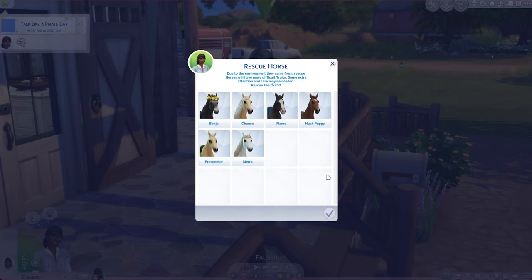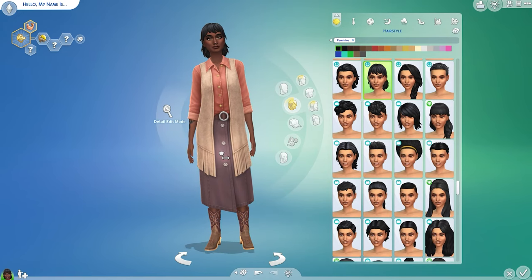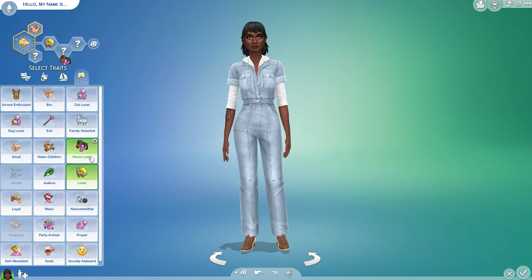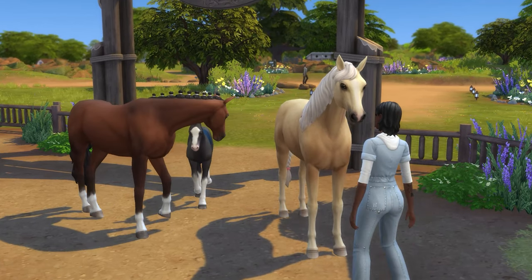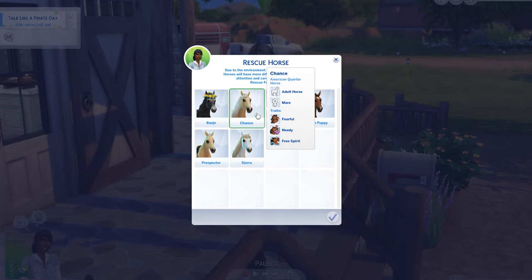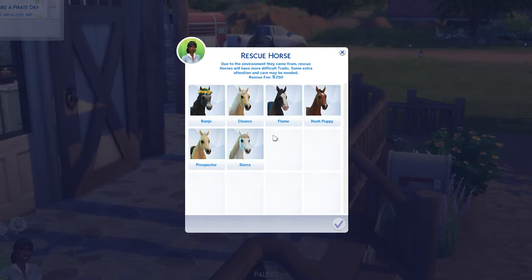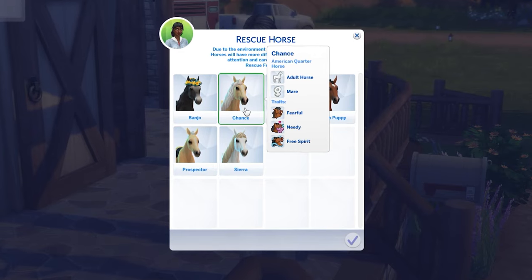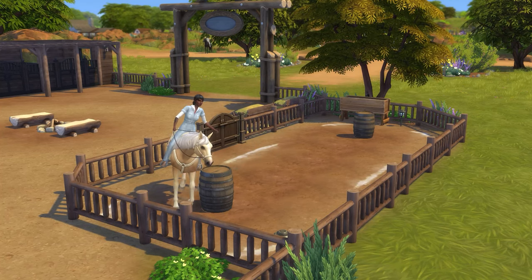The second scenario is to have a horse rescue center. Rescuing horses is one of the new features in the game, and it still feels like a real feature — it makes sense and makes for a perfect story. Create a sim or a family; I would imagine they would have some traits like good, maybe family-oriented, maybe horse lover — things like that. The idea is that you get a horse for a discounted price, but they come from a bad environment where they were probably not treated very well, and they get some traits like aggressive, defiant, or fearful.